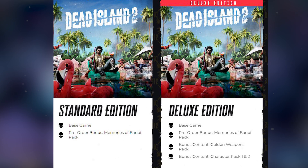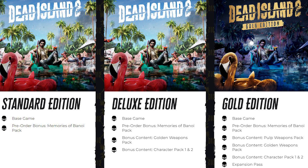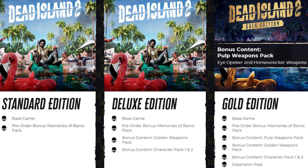Gold edition includes everything from the standard and deluxe editions, plus bonus content: the pulp weapons pack, which includes the Eye Opener and Home Wrecker weapons, and the expansion pass.